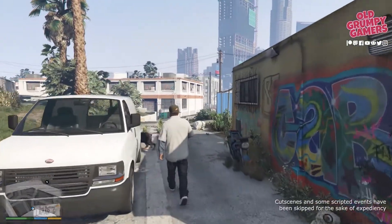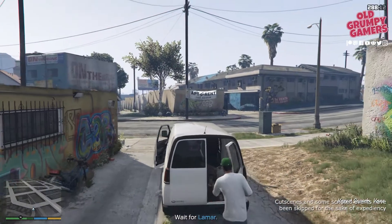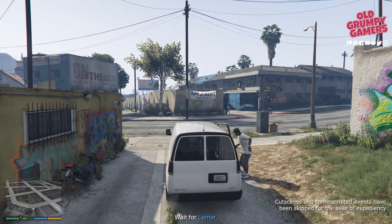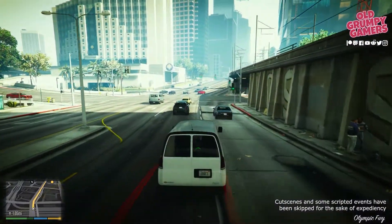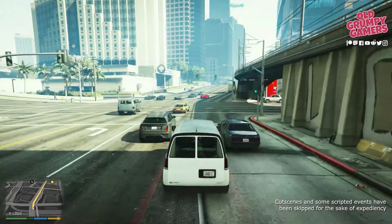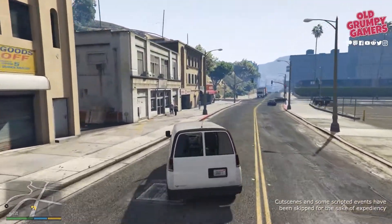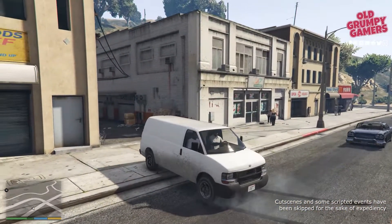Let's get started by jumping into Lamar's van. As soon as Chop's in the car and Lamar jumps in, the GPS will pop up so we'll just follow that to the first waypoint. Don't forget to use Franklin's ability to avoid scratching Lamar's wheels. Pull up to the left — it doesn't matter which way you pull in, the van is reparked anyway, but I'll back it in just because I feel like it.